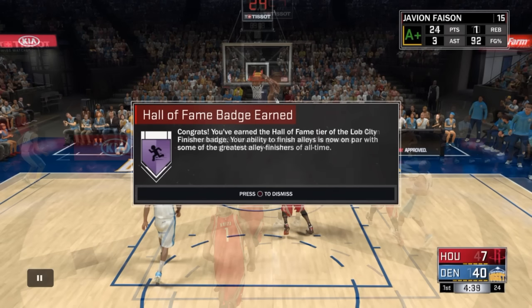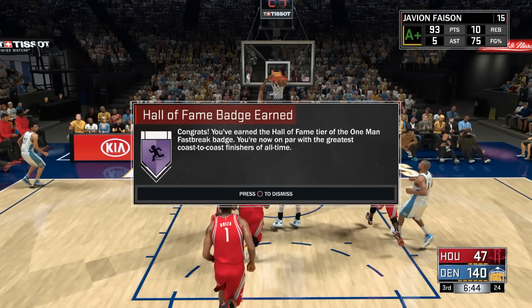Lob City Finisher — since you already see it on the screen — to get it in the first place, you need to finish 15 to 20 oops. Self oops do count. So if you're on a fast break and you're trying to get Lob City Finisher, please throw a self oop if you really want to get it.